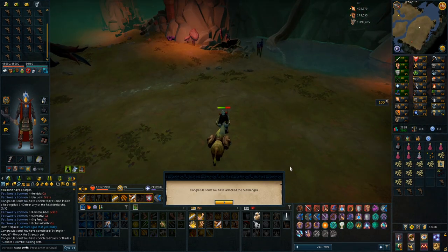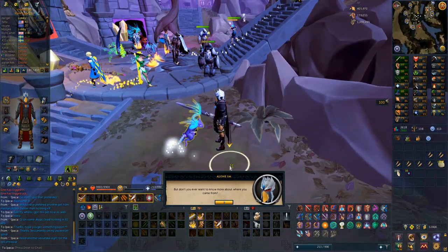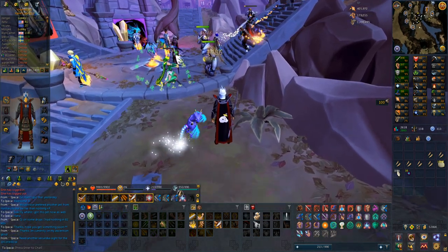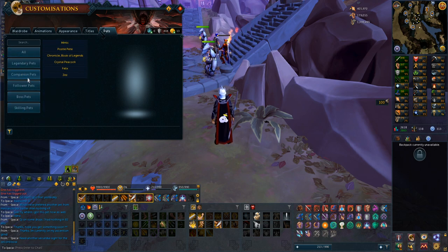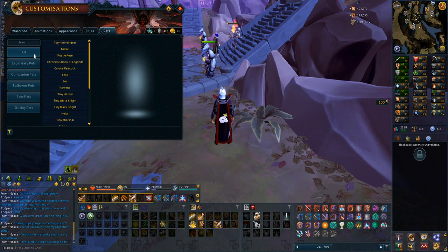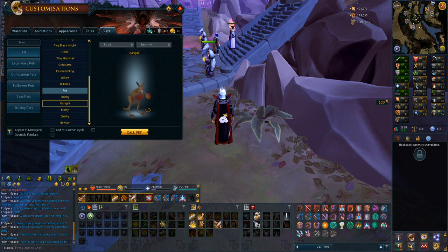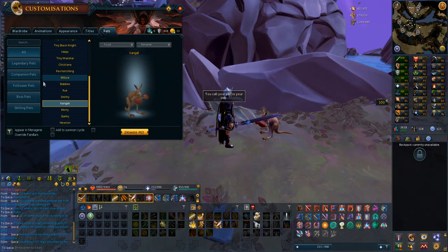Is it a kangaroo? So here is the runecrafting pet - I think it looks very nice. Roo! Let's send this home and look at the strength pet that looks like a kangaroo. Let me go to companion pets or boss pets - it's probably neither actually. It should be Kangali - there we go. So it is a kangaroo with boxing gloves. I think it looks pretty nice but I definitely prefer the runecrafting pet.